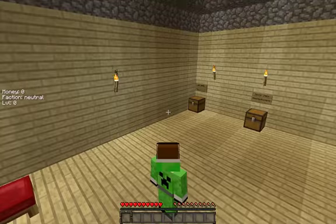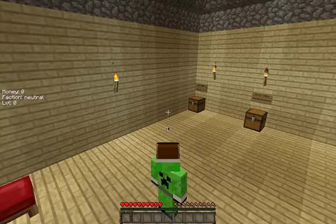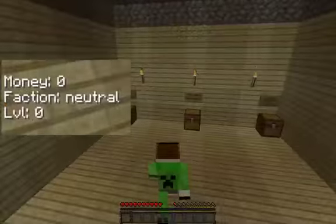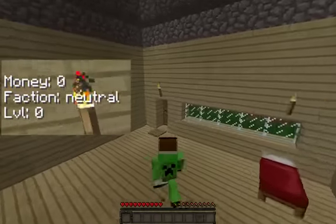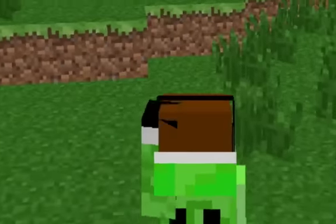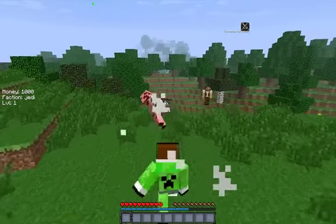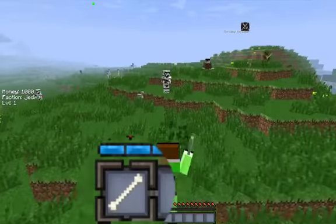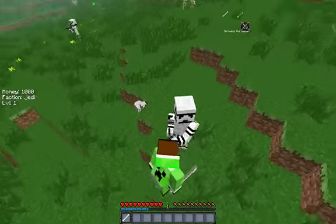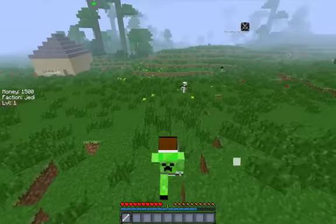Now when you die, I'm back to neutral and zero money. You can still pick up your items. I got a bone — killing my own teammates. The gun model is very good. You can also get money from your teammates.